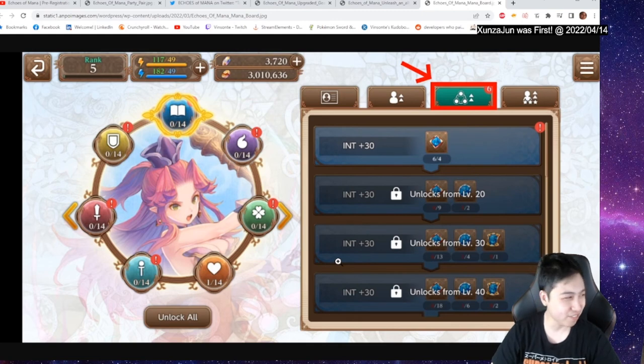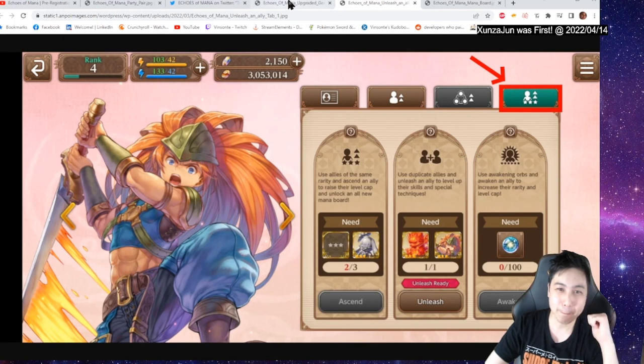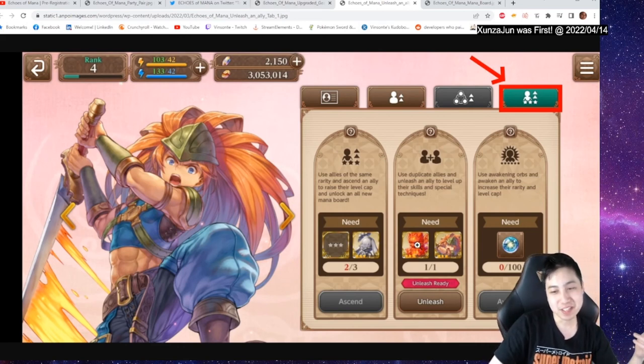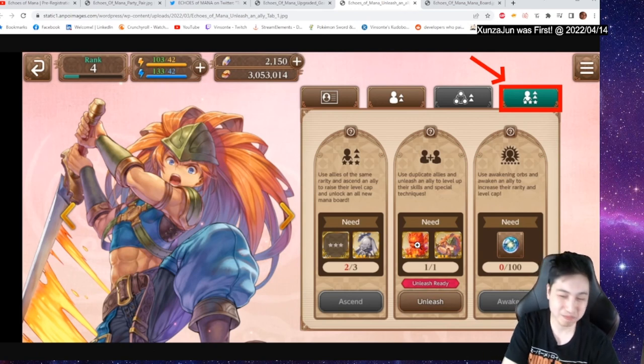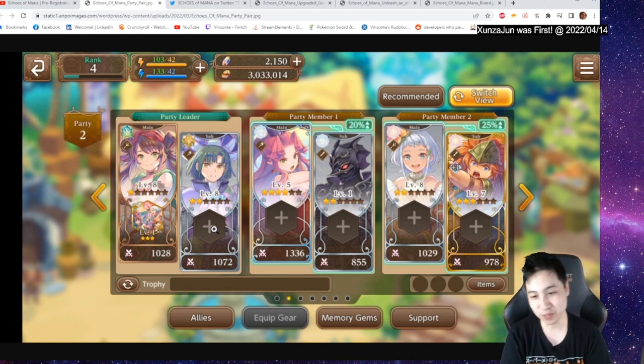Those are all the upgrade systems I can find at the moment. It's very similar to Dragalia Lost — the mana boards, the worm prints — the main difference being that instead of dragons, you have spirits used as sub characters. So rather than equipping a dragon you use an actual character, and each of them still has their prints. It's very similar to Dragalia Lost but also kind of different.